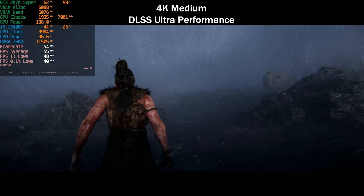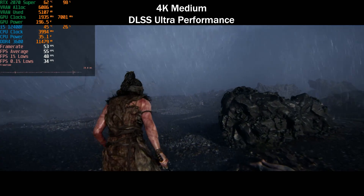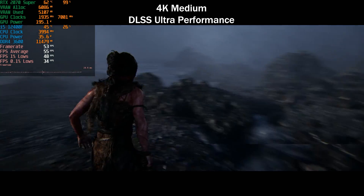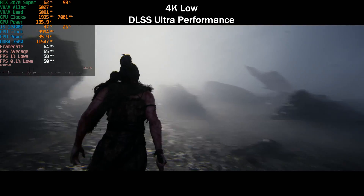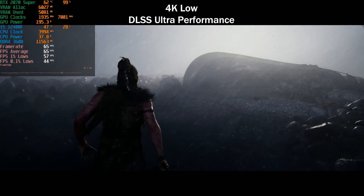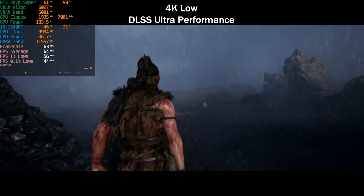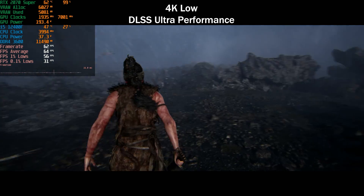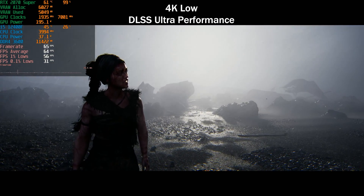I find it interesting to test these edge-case settings since some people do run a 4K monitor with a 2070 Super. On the low preset with DLSS Ultra Performance at 4K, we get above 60 FPS for the first time — impressive in those terms, but it's actually 720p internal resolution upscaled to 4K. DLSS does have some overhead so it performs slightly worse than native 720p would, but there you have it.